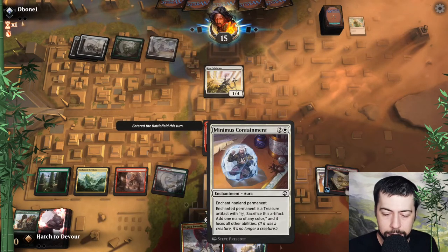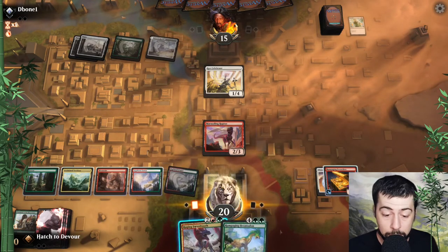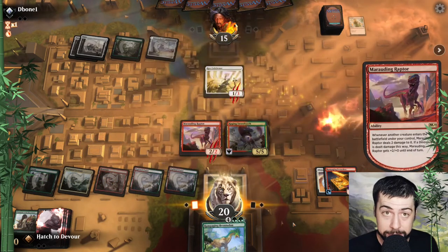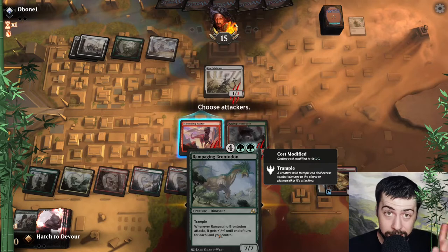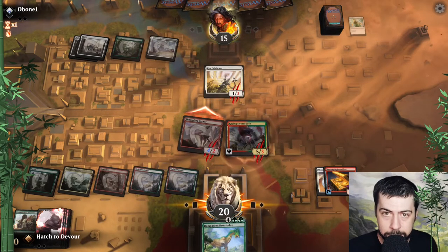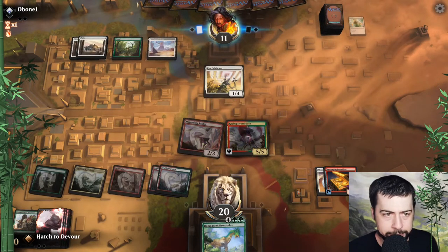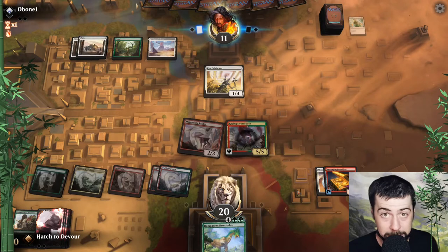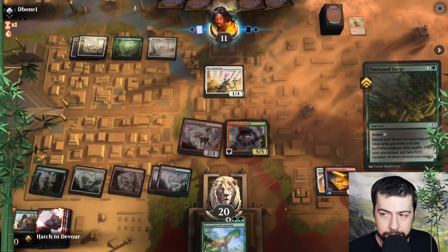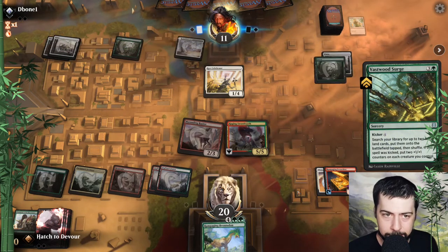We'll make that work. Hopefully go rampaging brontodon next turn — and as you guys probably like to see, a big dino at times bigger than Galta, so that's pretty nice. I don't expect they would have a board wipe if it is a beginner celestia deck, but could be surprised — you never know, they might have opened it from a free pack, that sort of thing. Fastwood surge — alright, so they're ramping to something big.